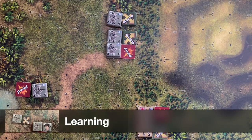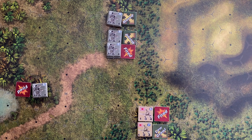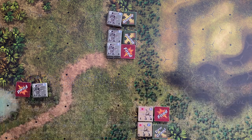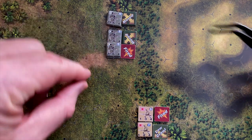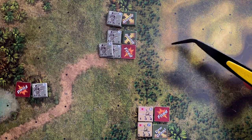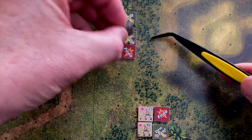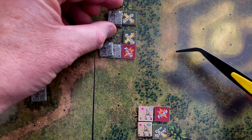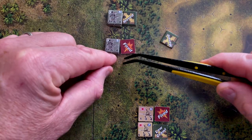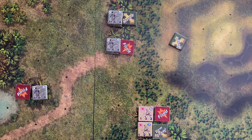Our first error to correct is regarding jungle hexes — pretty much everything we're going to talk about is jungle hexes in this video. Michael Panikowski pointed out that the stacking limit and damage limits for jungle hexes are different for US and Japanese forces. I knew about the moving stacking limit and talked about it in the previous video, yet still moved a squad in from the east, putting three US squads in one jungle hex — a clear mistake. The easiest fix is to move that squad back into the adjacent hex with the Browning automatic rifle, giving us two US squads in each jungle hex, adhering to the stacking limit.